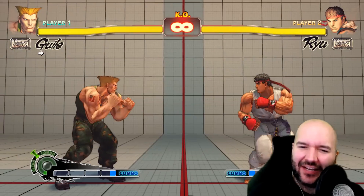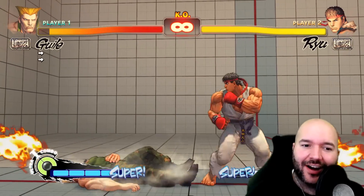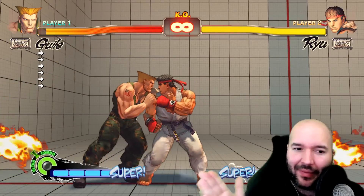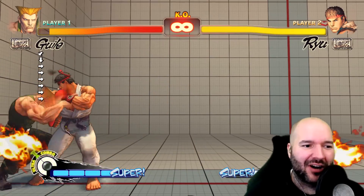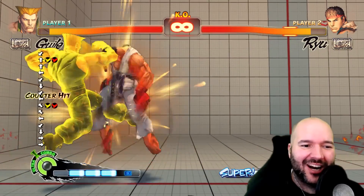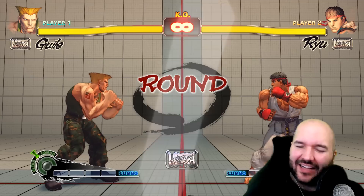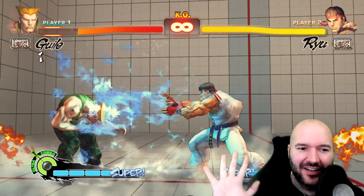Next, let's talk about safe jumps. One of the core fundamental principles in Street Fighter is pressing your advantage on knockdown — when you knock the opponent down, you're at advantage because they can't do anything until they get back up. The problem is people have invincible moves that are going to go through whatever you try to do, so it feels like you have to guess on the opponent's wake-up. That's why we have a special technique called safe jumping.